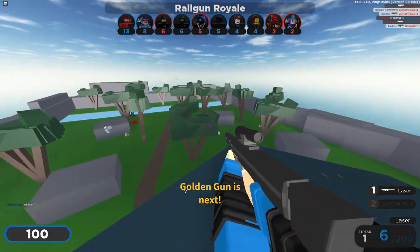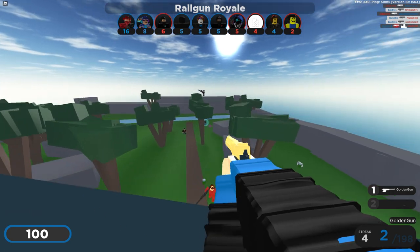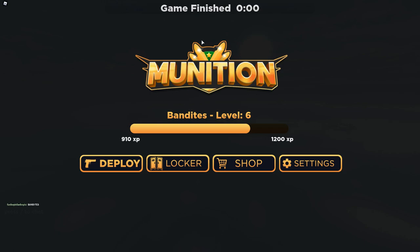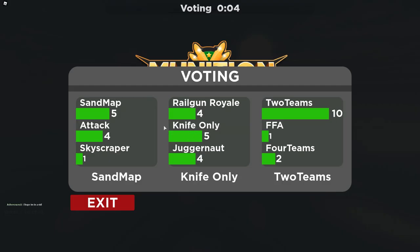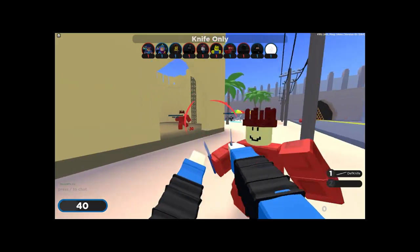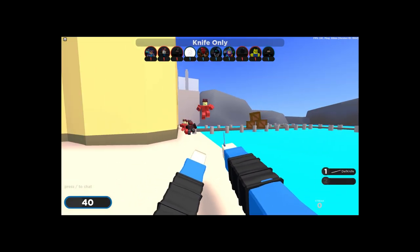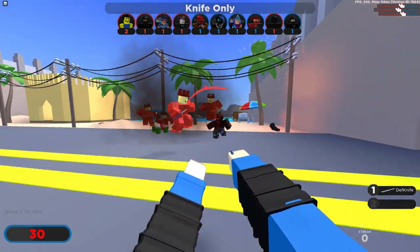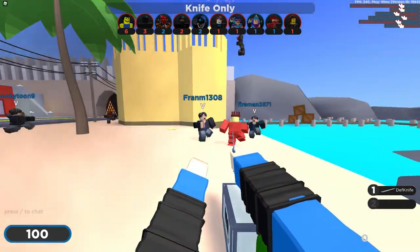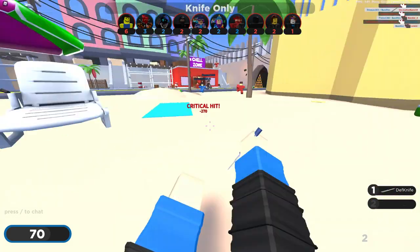A teammate spawned right in front of an enemy. The golden gun has two bullets in it so you can miss shots. All right, knife only! Voting on this game is just like Arsenal - people want to play the worst modes. Knives only, get 10 kills and win - sure, I could do that. No I can't. I'm getting the whole entire team chasing me. I got an assist. They did get one thing right: knife-only mode is normal walk speed.